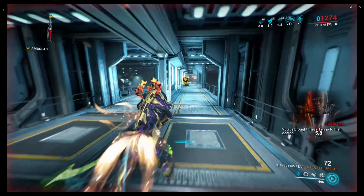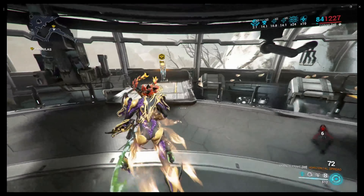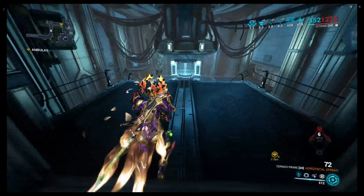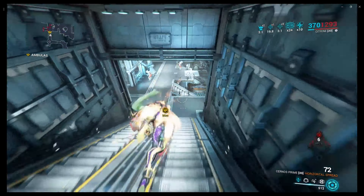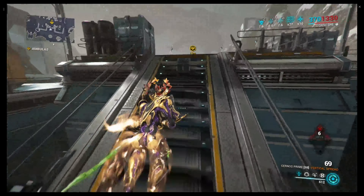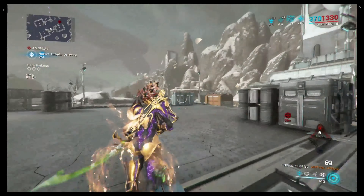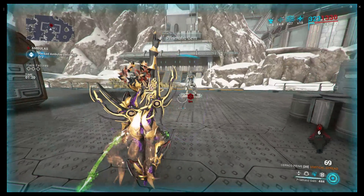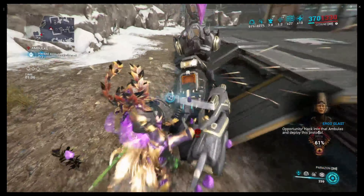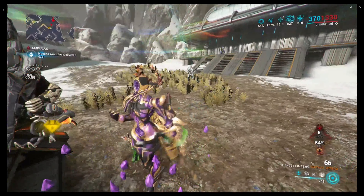Eventually you will get to a long hallway. Once you've gone down the hallway you will come up to a console - hack it and go in there. There are a couple enemies on the way. Once you're there, all you have to do is take it down, and then hack into it from the back right here. Now it's time for the best part - you gotta defend it.